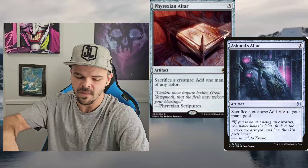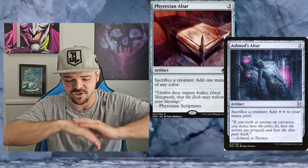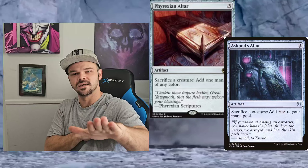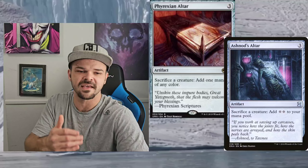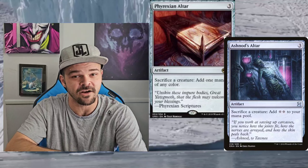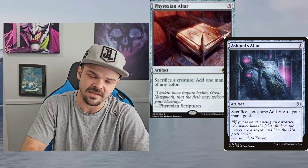Next up, we got the Altars: Ashnod's Altar and Phyrexian Altar. Both of these cards go in the same category because they are super good. I didn't put any Mana Rocks on this list, only these Mana Generators, because they are super good — Mana Rocks are a different list. I like these because they go infinite with a lot of things. They also give you a lot of value on tokens. In red-white, you get creatures until end of turn, and being able to sacrifice those at the end of your turn for mana to put into a really big spell is super useful. They cause so many infinite combos — if one hits the battlefield, you want to kill it because it's such a problem.